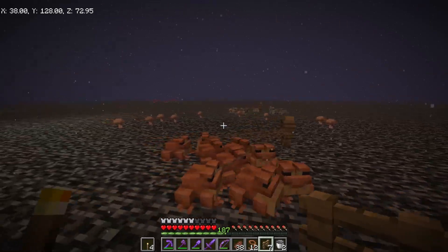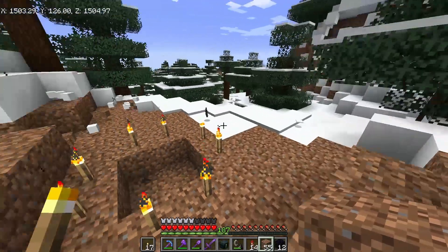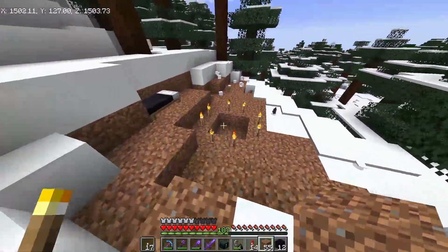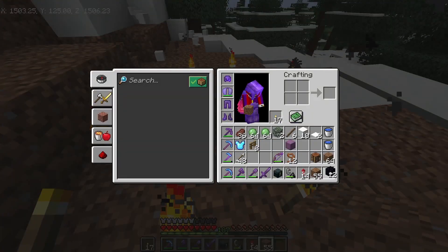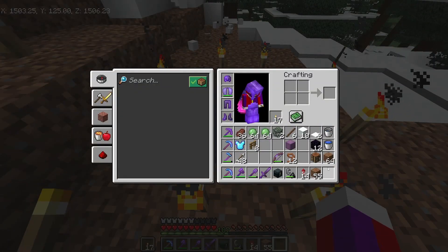Now I just need to get the green frogs, and I need to find a cold biome to do that. All right, I found a cold biome and I already got another portal set up to go to the roof. Now I just need to get my buckets of water and get them settled.